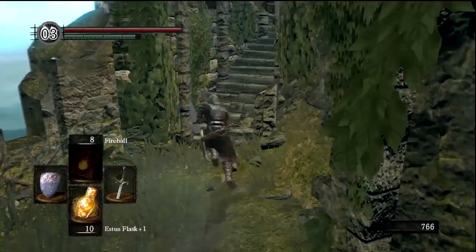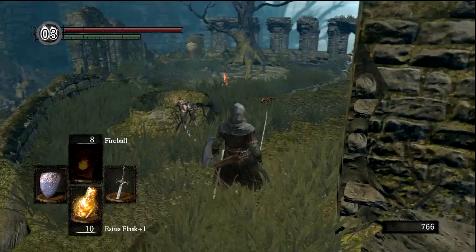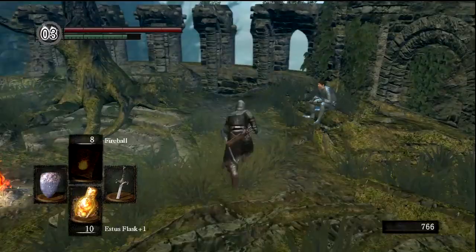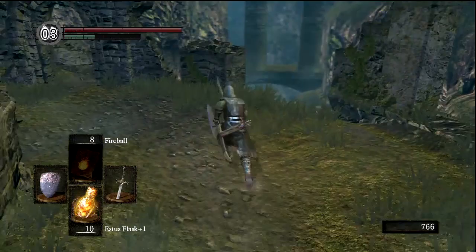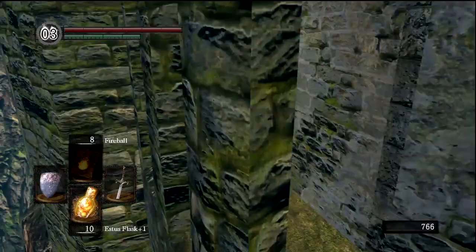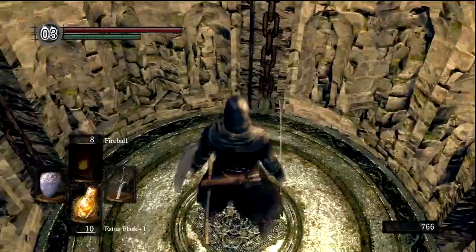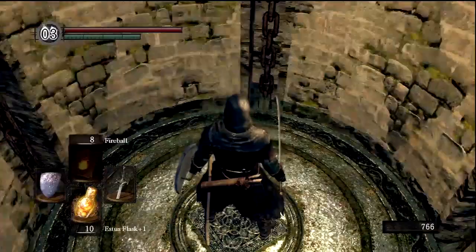I am actually kind of out of things to do in this episode before I go to Blighttown next episode, so let's make this a little bit longer than normal — we are going to start on our way to Blighttown. Now this is a shortcut that you can only take if you have the Master Key. If you don't have the Master Key, the way to get to Blighttown is to go through the depths, fight a boss called the Gaping Dragon. Go through the depths, beat the Gaping Dragon, and then you'll find an entrance to the front of Blighttown, which is a long journey from the front to the sewers of Blighttown, which is where we're headed.